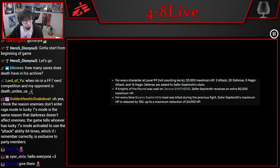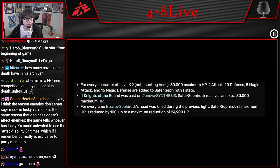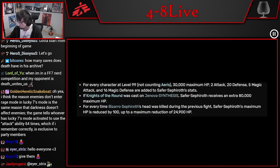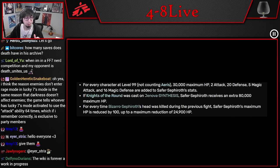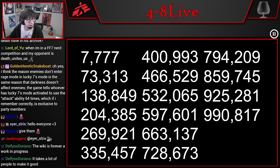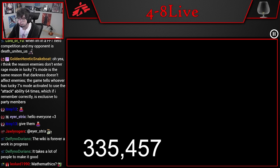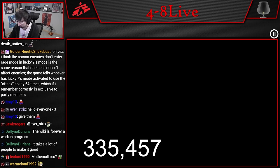This is how Safer Sephiroth's HP works: for every character at level 99 other than Aeris, he gets 30,000 maximum HP. Then, if Knights of the Round was cast on Jenova, he gets another 80,000. And every time you kill Bizarro Sephiroth's head, he loses 100. So his max HP, if we have everyone at level 99 and use Knights of the Round, is 400,000. That means we need to shoot for 335,457 HP — 400,000 minus 335,457 is 64,543. That is the amount of damage we need to do.